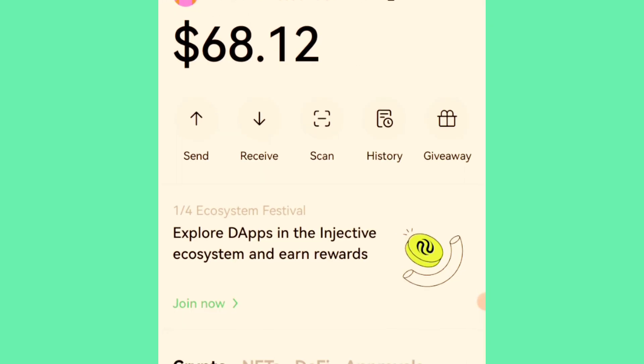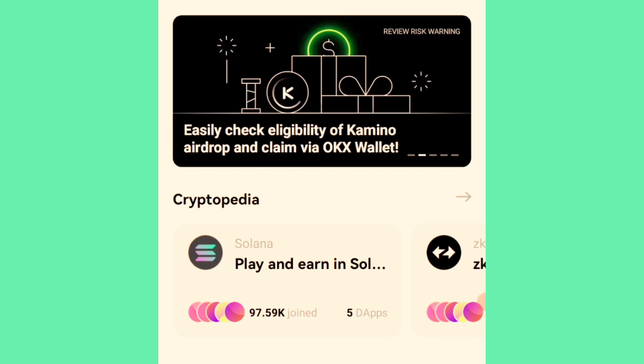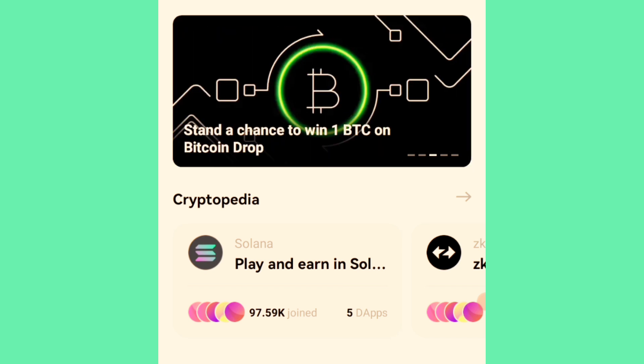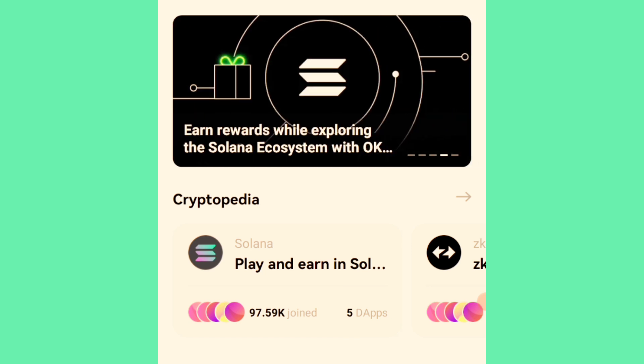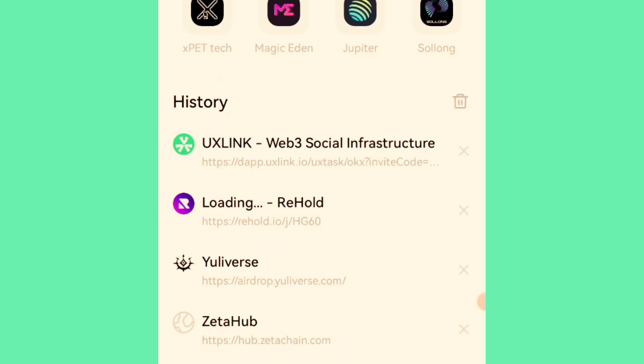Now, back to the main purpose of this video. For the UX Link airdrop, go to the Discover tab in your OKX wallet and paste the registration link. I'll be dropping the registration link in the description box of this video. You also need to complete some social tasks to earn the airdrop.